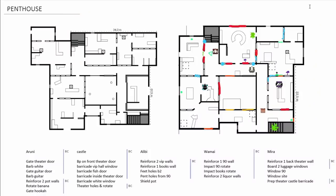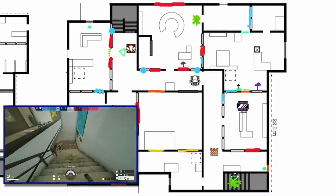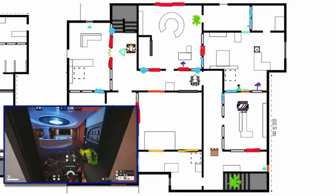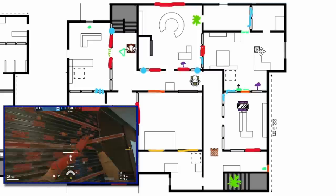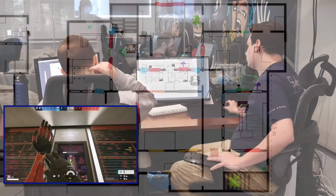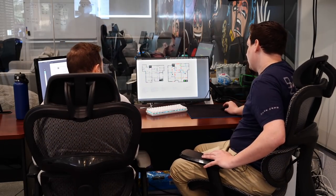On the Aruni setup: first, Aruni's setup is basic — gate on theater door, barbed on white, gate on guitar door, barbed on guitar door going to VIP. Reinforce two of the pot walls by hookah, left and right of the door, rotate into banana from cool vibe, and a gate on the hookah door — that's to protect your shield on the pot.